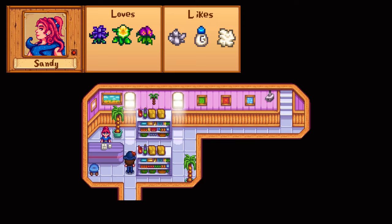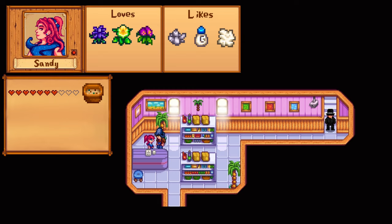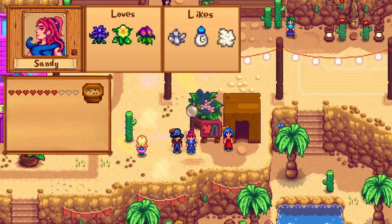Sandy's Oasis is available once you repair the bus by completing the vault bundle or purchasing the Joja community development plan. Sandy has very easy loved gifts like daffodil, crocus, and sweet pea. If you don't like foraging, you can give her goat milk, wool, or quartz as liked items. After 7 hearts you receive the tomkka soup recipe, and she'll occasionally send cactus fruit, coconut, and even the tomkka soup in the mail. Her birthday is on Fall 15th, and the oasis is open every day from 9 to 11:50pm, except on desert festival days and her birthday.